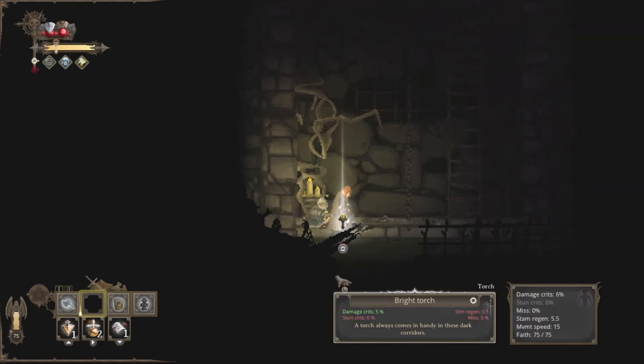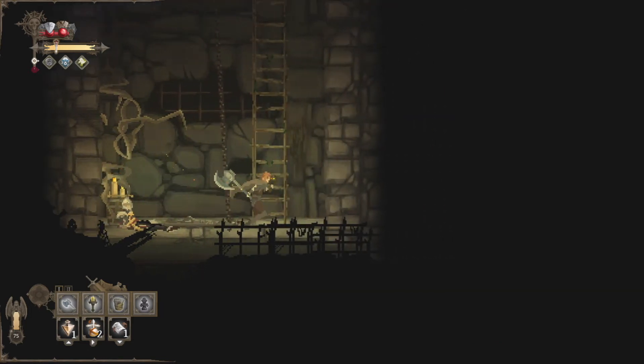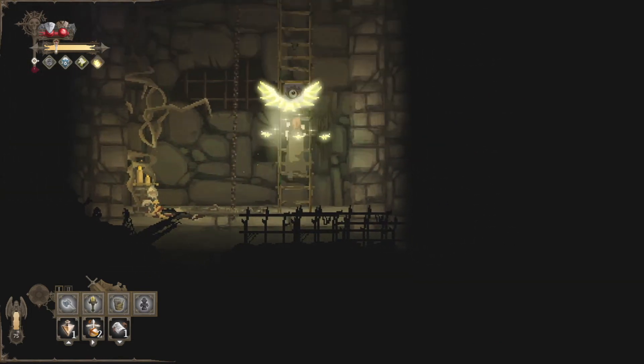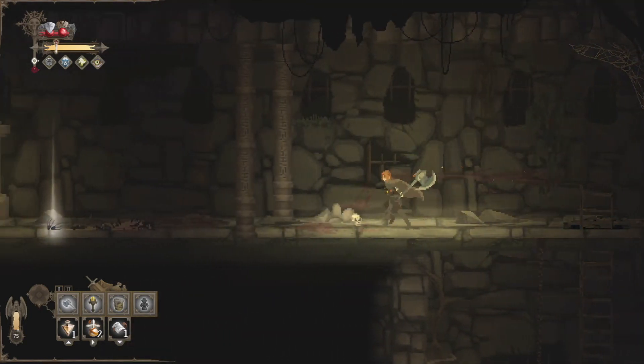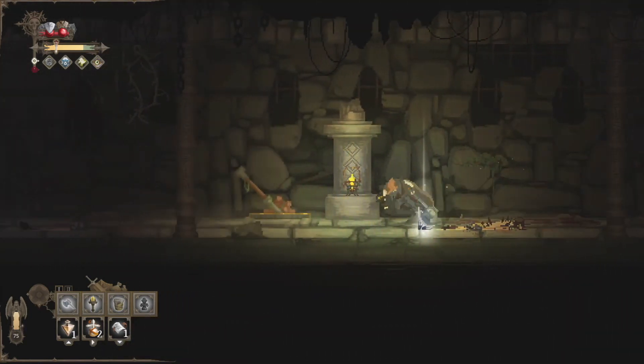A bright torch! We can definitely put this in the shield slot. Let's go ahead and pick that up — that is so much better. We can actually see things. And with the torch, we have a minus 10% miss attribute. Brilliant.